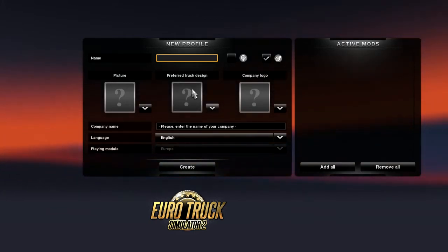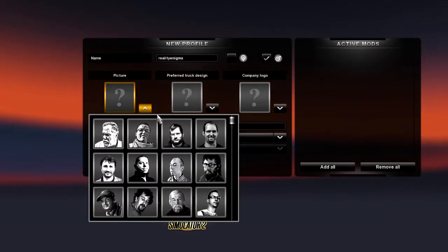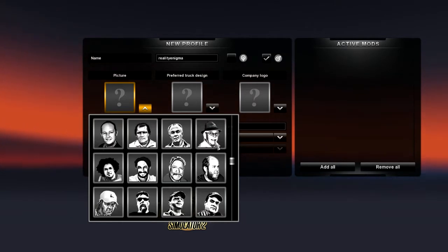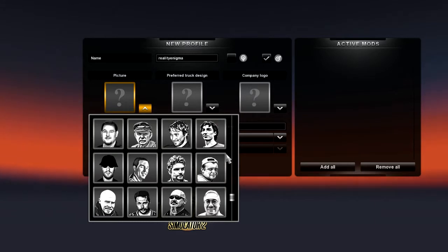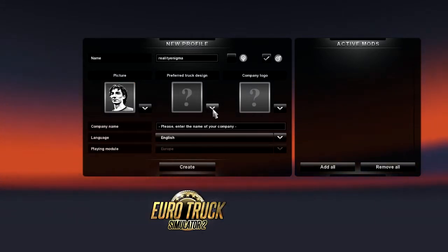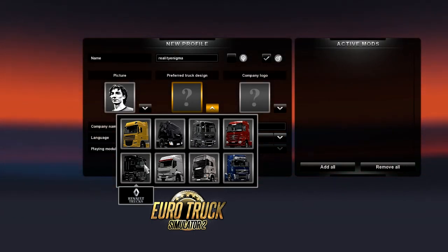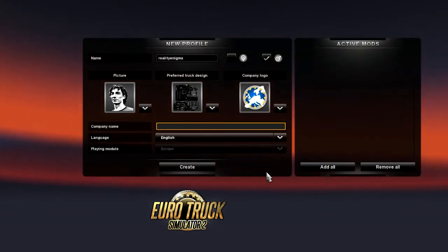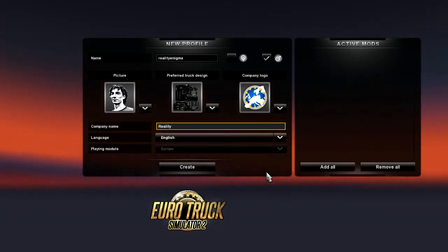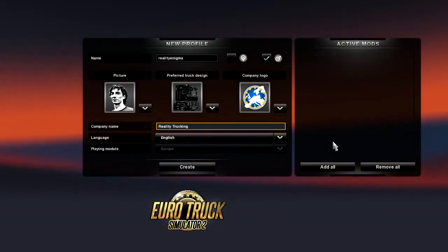I'm going to go ahead and create a profile. I'm a male, of course. What do I want to look like? I guess we'll go with that. Preferred truck design — that looks nice. Company logo — let's just go with that. Please enter a company name. Sounds good to me. English playing module Europe. Oh, it looks like you might get to have a U.S. module at some point. Interesting.